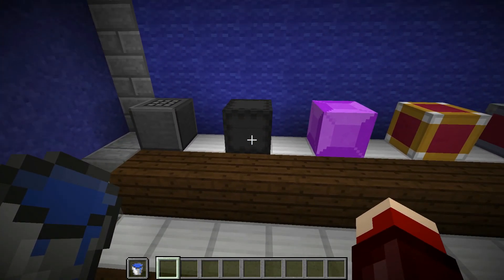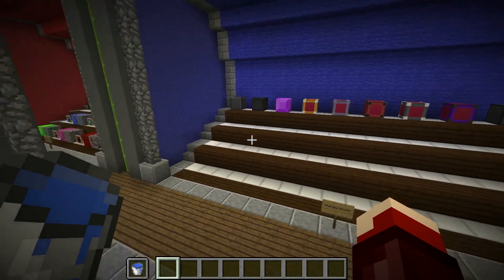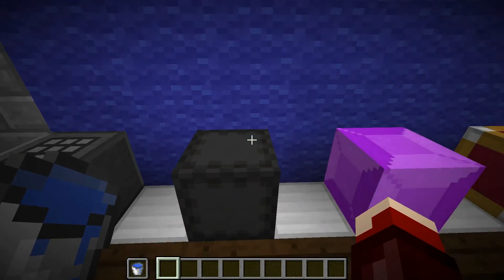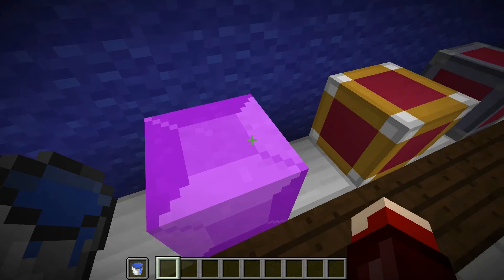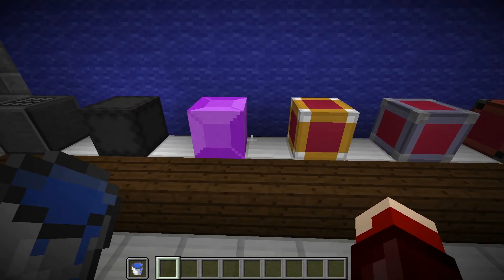Also, when it's turned on, the particles only show from 16 blocks away from it to improve lag. After that we have the new crystal block texture, and that's about it for the crystal block.